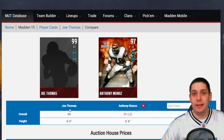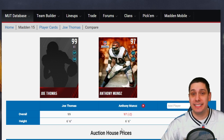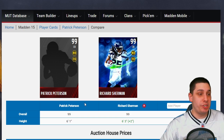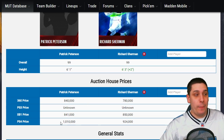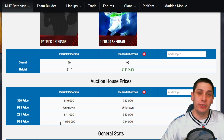Now let's go compare Patrick Peterson — the new Patrick Peterson that's in the game — to the other best cornerbacks, which are Night Train Lane and Richard Sherman. Let's start with Richard Sherman. Here it is — Richard Sherman versus Patrick Peterson: 99 Patrick Peterson, 99 Richard Sherman. Both are amazing cards, absolutely ridiculous, but we want to compare and see which one is worth the money.